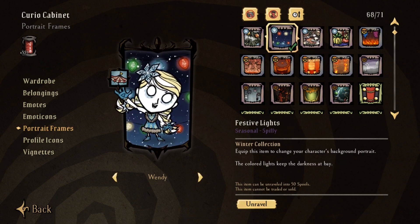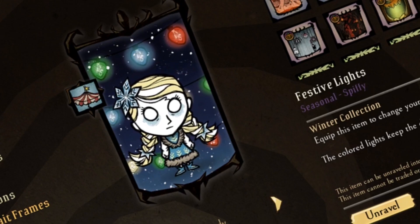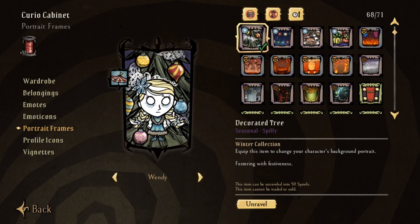Festive lights that don't make any sense with the character just floating there. Portrait frames always work. And finally, get yourself a tree that is just festering with festiveness with the decorated tree portrait.